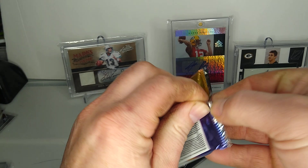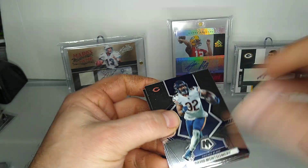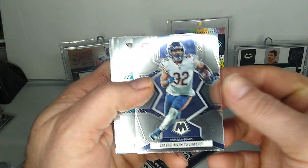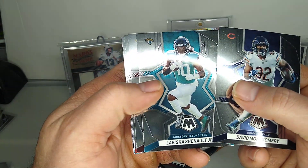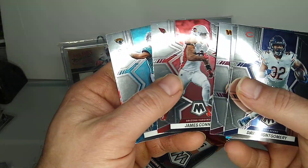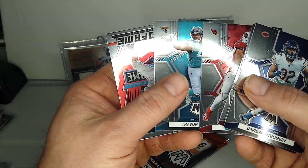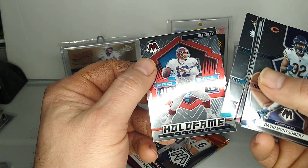Two packs left here. David Montgomery, LaViska Shenault Jr., Antonio Gibson, James Conner, Travon Walker Rookie, Jim Kelly Hall of Fame.